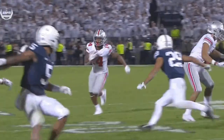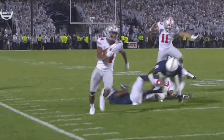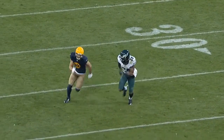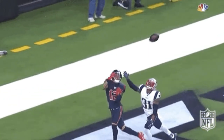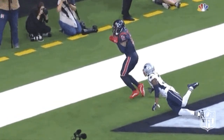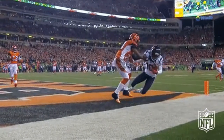Secondly, you got to understand becoming the best blocker on the outside. That means cutting the defender off from the ball. If you're a receiver blocking the corner and the ball is going away, you want to make sure that corner has no chance to tackle the ball carrier. Easy on the backside.